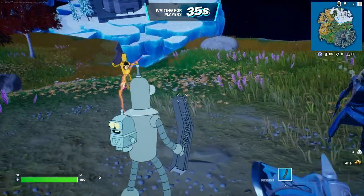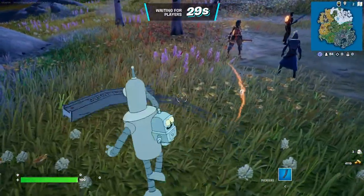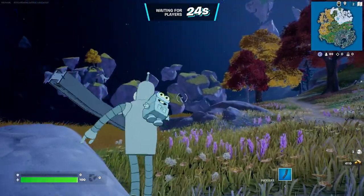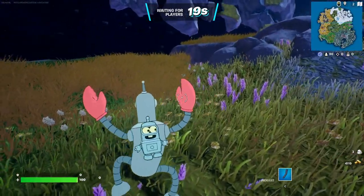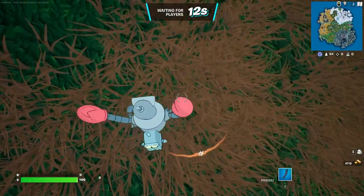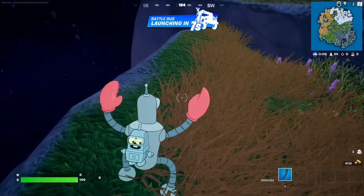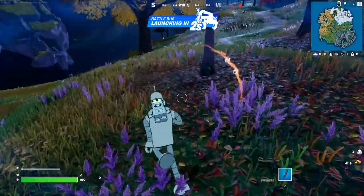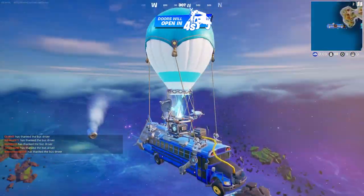This is the skin set I'm most excited about — Bender Bending Rodriguez. Look at that pickaxe, that is beautiful. That has got to be one of the coolest pickaxes in the game — it's just a piece of iron, I love it. Let's try the emote out. That's awesome — I love that it's traversal. This back bling is apparently reactive to when I take damage, so hopefully we'll get to see that. I almost always die in this game, so it'll probably trigger.